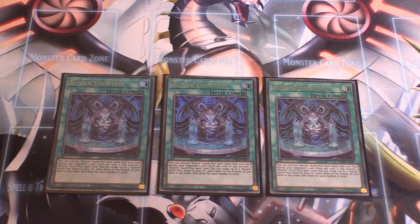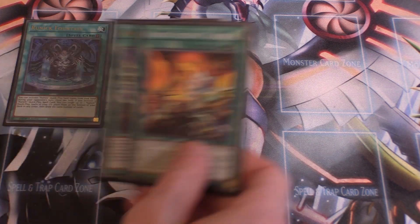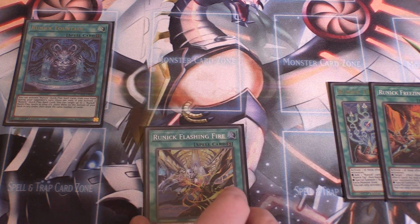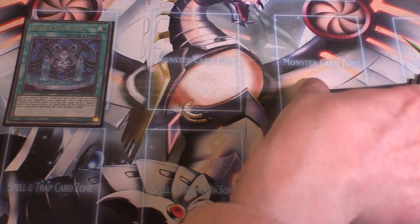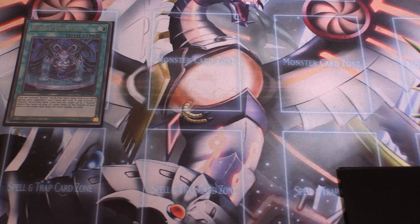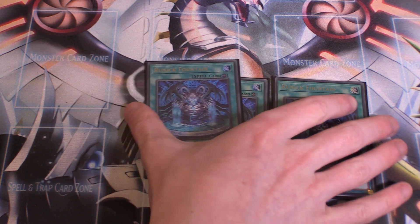Runic Fountain lets you activate Runic Quick Play spell cards from your hand during your opponent's turn while it's face-up on the field. Then once per turn, if you activate a Runic Quick Play spell card, you can target up to three Runic Quick Play spells in your graveyard, place them at the bottom of your deck in any order, then draw the same number of cards. Drawing three is just amazing. We run Desires in this deck too, so losing Fountains is never good — definitely run it at three.